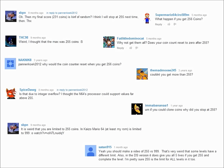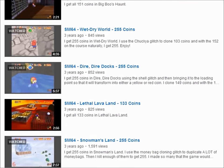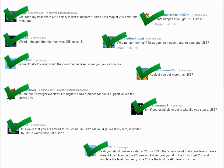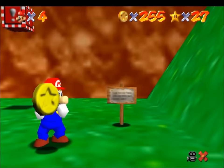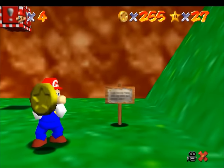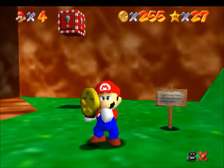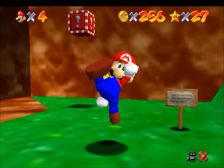So by now I've answered all of your questions concerning the coin limits. But now I have a question: in my videos I've always collected the maximum coin scores that could be saved. But this begs the question — what would be the maximum coin scores within the courses? Under this condition we would no longer be bound by 255, so instead we would aim for 999. But can this be achieved? Well, let's walk through the courses.